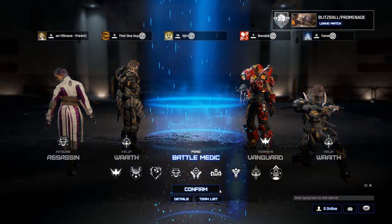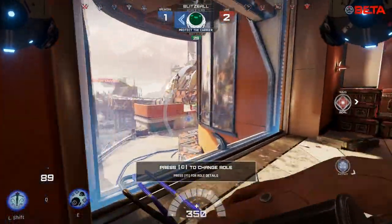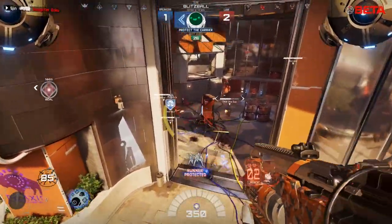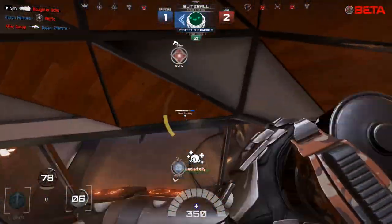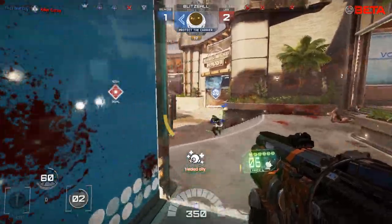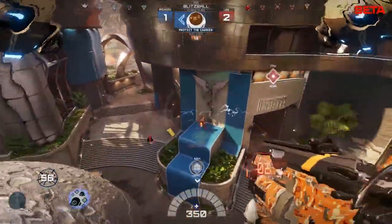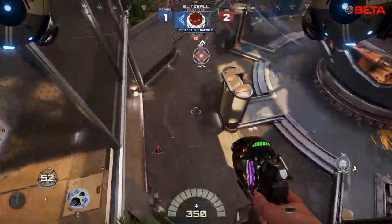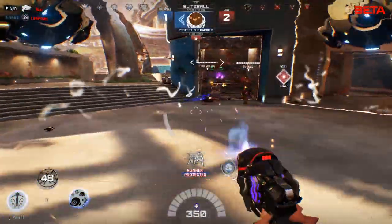Let's switch over to the Medic. This is a controversial class because you don't do anywhere near as much damage as the other heroes. You get a grenade launcher, and you can use your E to put out little drones that heal and shield your guys - it's on a cooldown. Your left click is a normal grenade, right click is a grenade that bounces. And you get a pistol as well.